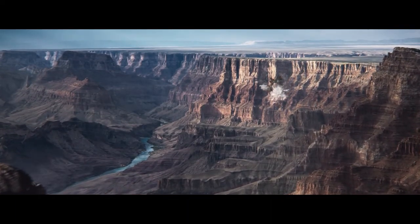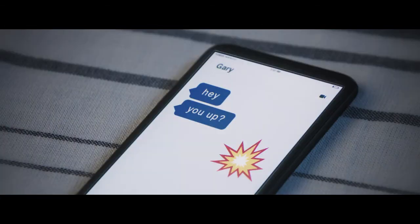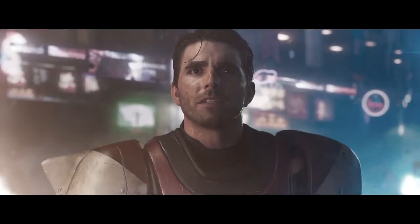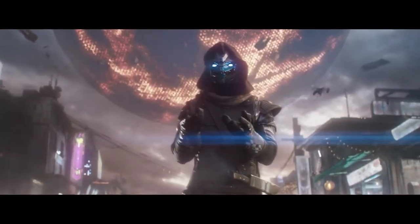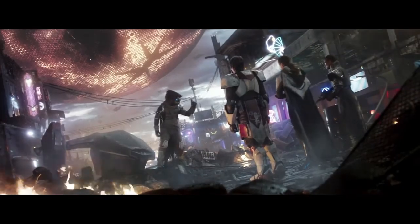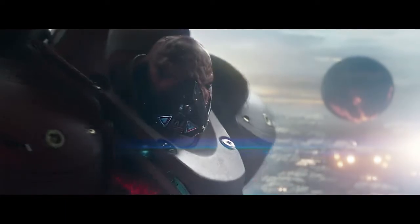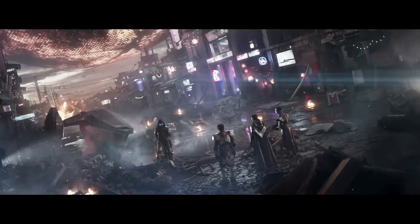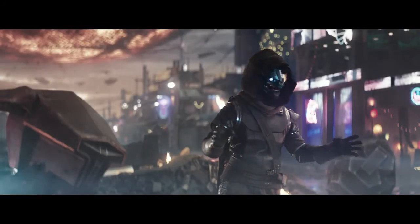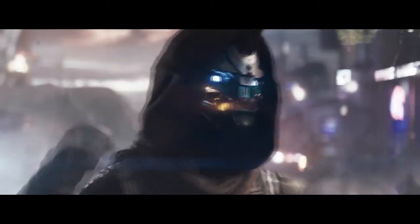You figure out Osiris is caught in the Infinite Forest, which is a gigantic simulation that the Vex used to look through realities and pick the best one for them. You find Osiris' ghost, Sagira, and bring her to Brother Vance, who is the main vendor for Mercury at the Lighthouse — the new social space. You'll be able to explore the Infinite Forest, and apparently every time you go back it looks different. You'll also be able to travel to the past, another reality of the present, and the dark future. We also know about forging weapons, the Colony, and the raid lairs, and we'll use Sagira to find Osiris.